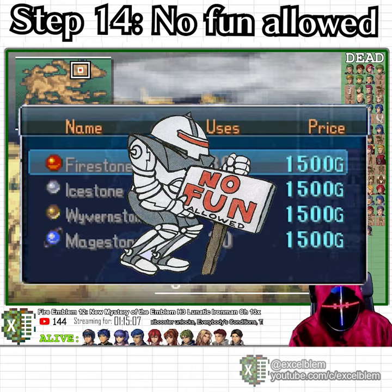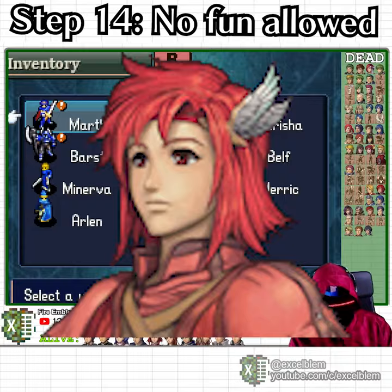At the start of the chapter, we get Zane, who can copy your units, and who will feature prominently in the next chapter.